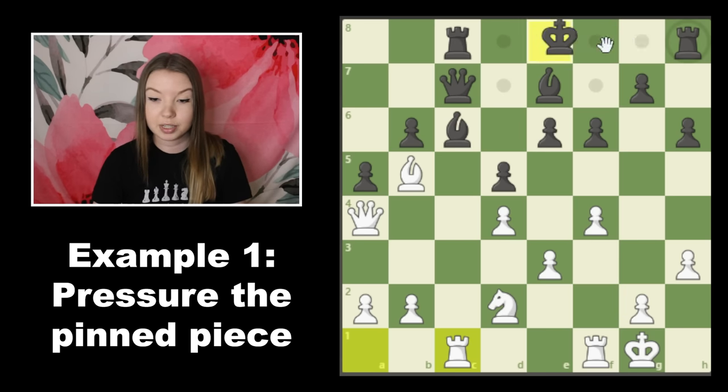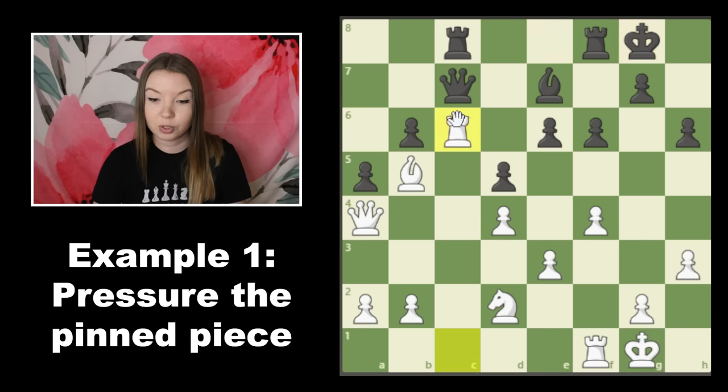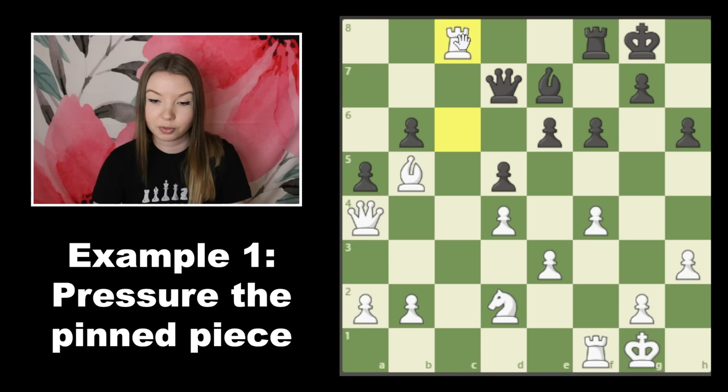Now if black finally gives up and decides to castle, we can take with the rook. I like this better than taking with the bishop because it immediately attacks the queen, and after the queen moves we can trade off rooks, attacking the queen again — the queen has to take — and we are just a simple piece up.